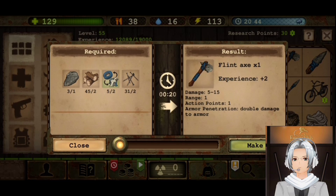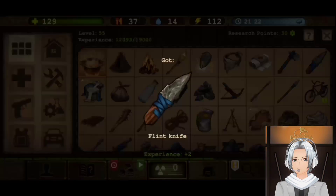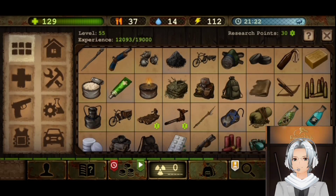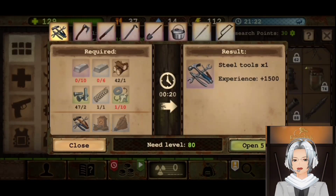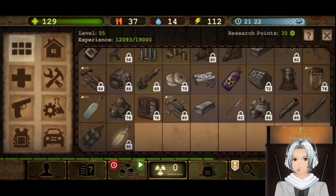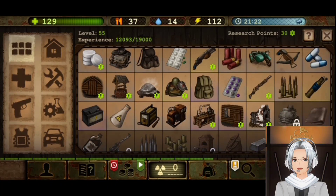You need to make a flint axe and then a flint knife. Once you get those materials, using the materials just a little bit more will upgrade them to steel, which you can use further. It is very hard to craft because it is extra hard to get steel. That is going to be the end of this lesson — a level one lesson for all those who want to play and are going to get stuck in this game.